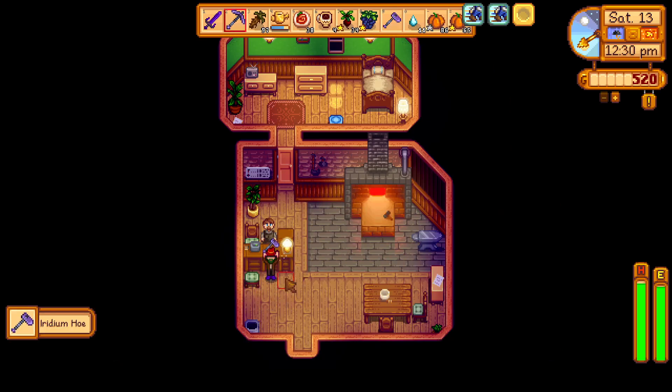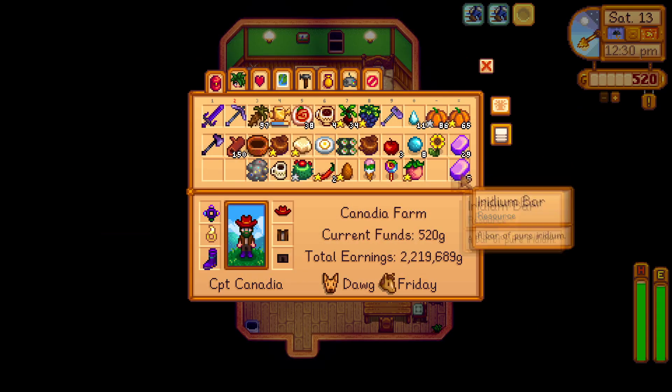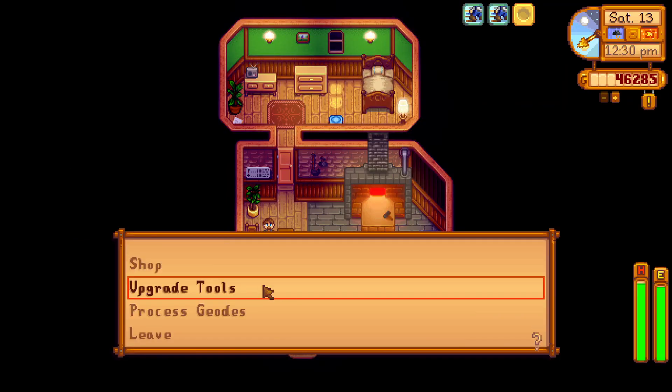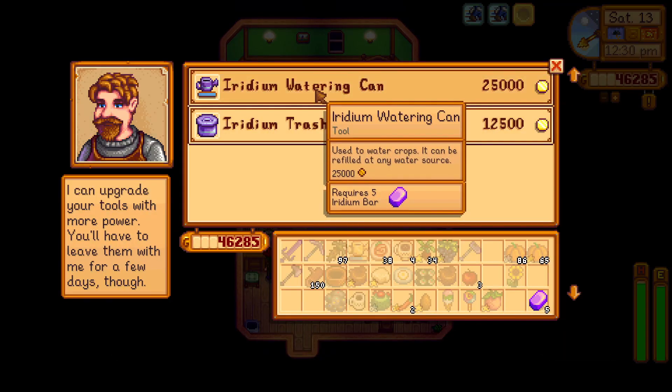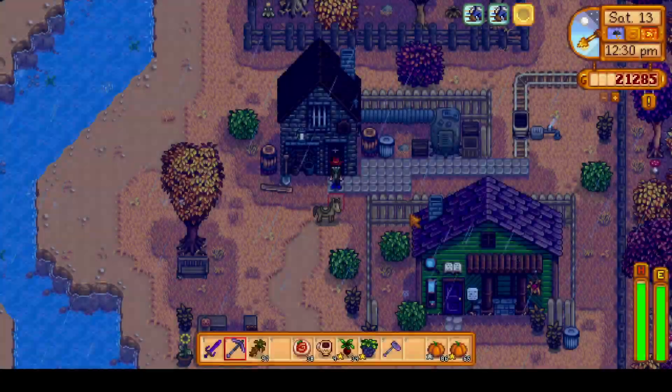We're now going to head over to Clint's to pick up our iridium hoe, and then go ahead and sell some iridium bars. We need to set aside 5 of those because we are going to get an upgrade. I did bring the gold watering can — we're going to upgrade that to the iridium watering can, and then we'll be on our way.